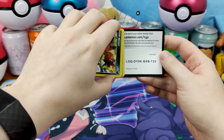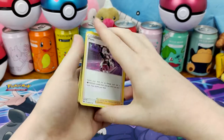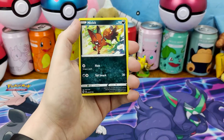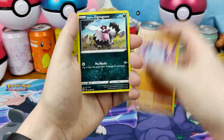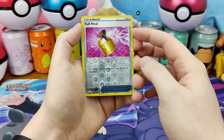We still have some more Champion's Path packs to open to hopefully get lucky and pull Charizard, but it's starting to feel like I'm happy with either Charizard — but it's starting to feel like it's not gonna happen, even though we've opened pretty much one of everything.